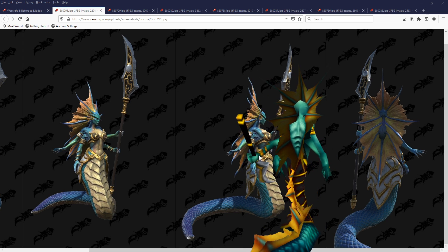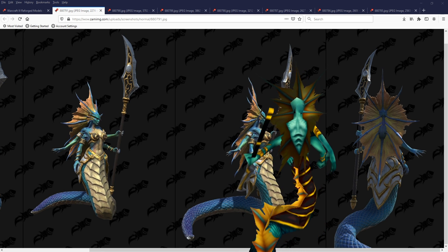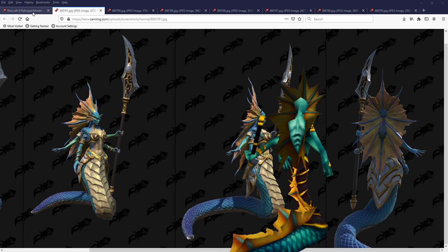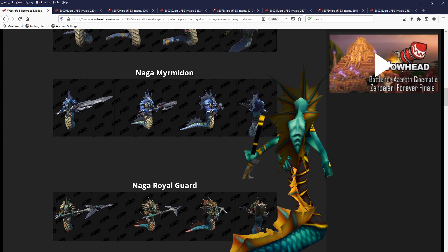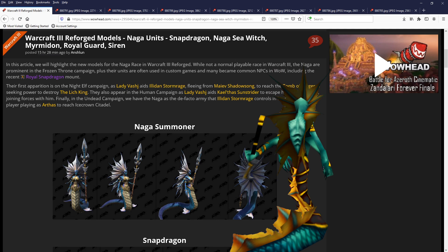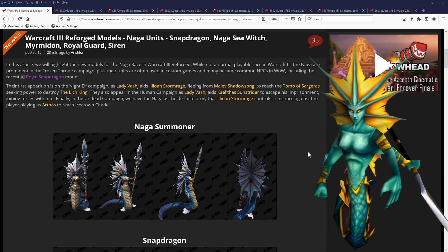And there you have it — that is the Naga models. Not every single one; we don't see all the Murloc ones, but I don't think we're going to get everything. I try to cover the news when it comes out. Hopefully you guys enjoyed this. If you did, make sure to thumbs up the video, and I'll keep you guys notified if anything else pops out Warcraft 3 Reforged-wise. Thanks again — take care, see you later, bye-bye.